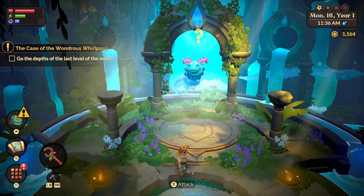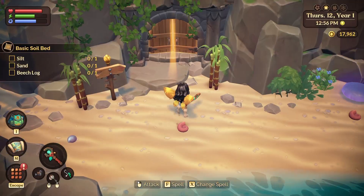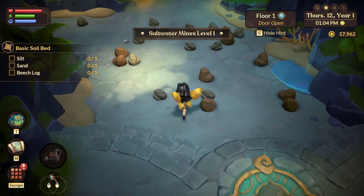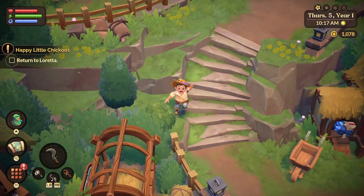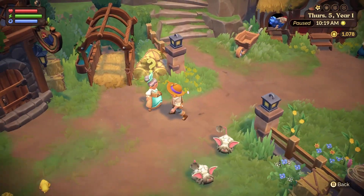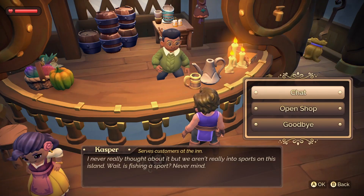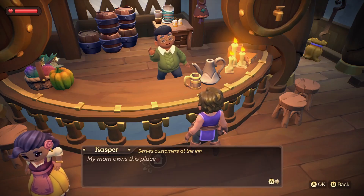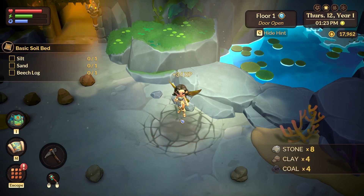Fae Farm is a very quest-heavy game — a game of discrete objectives and increased efficiency in completing them. One of the earliest long-term mainline quests is a multi-day plunge into the 25 levels of a nearby mine to discover a secret at the bottom. A combination of transporters, more powerful pickaxes, and stamina-sustaining food is required to complete this dive in any reasonable amount of time, and the impact of that progression is tangible. On my third tier of pickaxe, upgraded with materials acquired from prior delves, I got a magic strike that mined a small area at once, a marked improvement from needing to chip away at nodes individually.